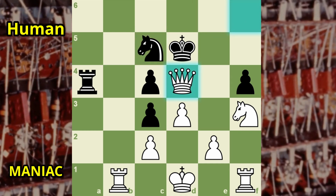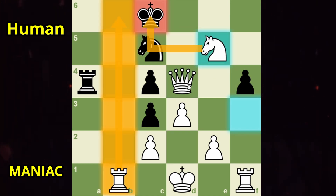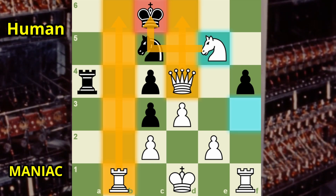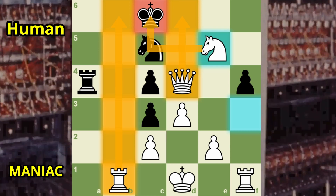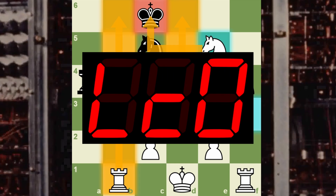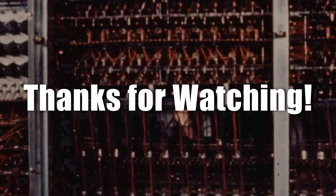This checkmate with the knight is quite elegant, as the rook down here is still preventing the king from running any further. Interestingly, although expectedly, the earliest computers were better at tactics and weaker at positional play. I believe that has remained the case until quite recently, where AI chess engines the likes of Leela and Google's AlphaZero have vastly improved in this area. Thanks for watching!